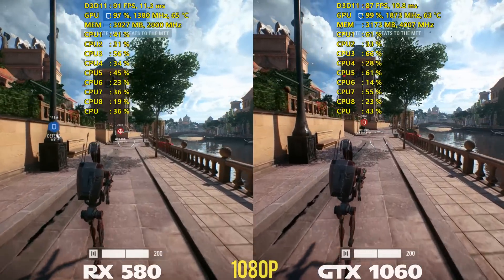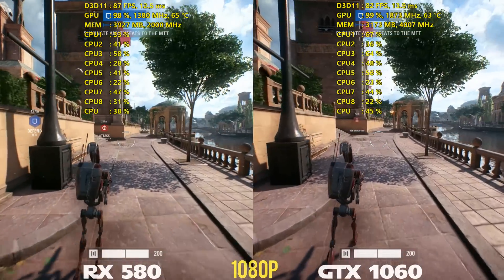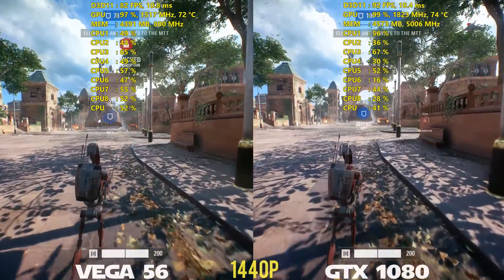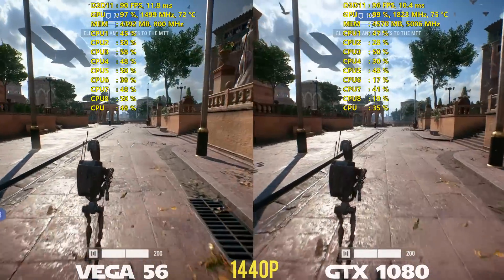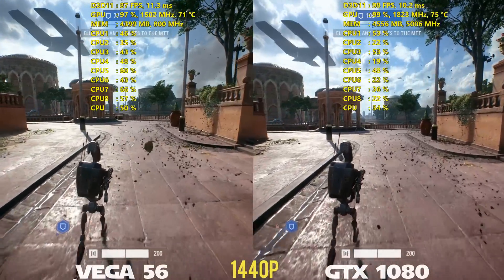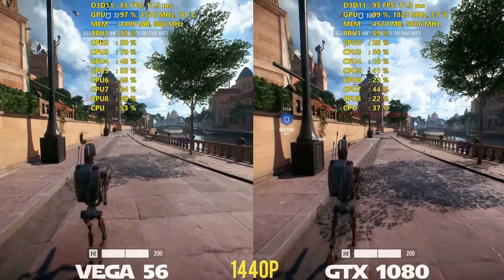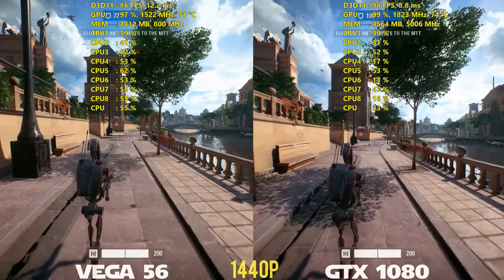At 1440p, both of them had averages around 60 FPS. There were some dips below 60 but both still ran it really well. With the RX Vega 56 and the GTX 1080, the numbers for these two cards were actually a lot closer than I anticipated - the GTX 1080 is surprisingly not winning by that much. All the footage right now is at 1440p, and the average FPS only ended up being a difference of 10 between these two cards. Both should be good for ultrawide 3440x1440 as well, running around 60 FPS.